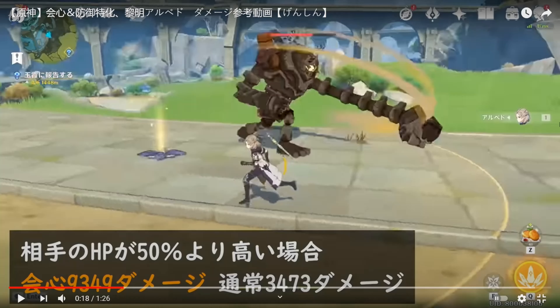I just wanted to make a couple corrections to my last Albedo calculation video. I was describing how to make a support defense build, where we were trying to focus a bit on the burst damage, but that scales off of attack.